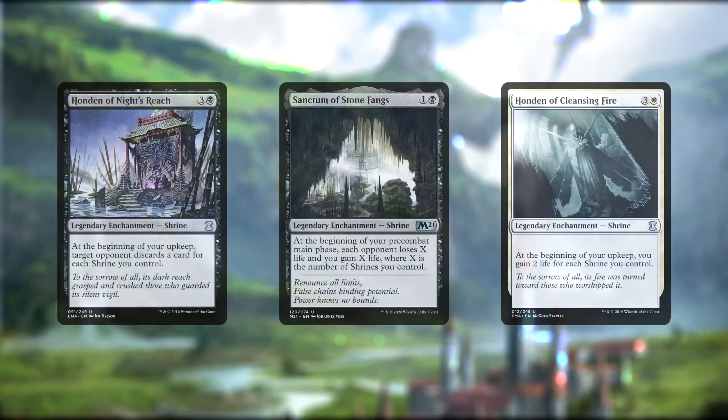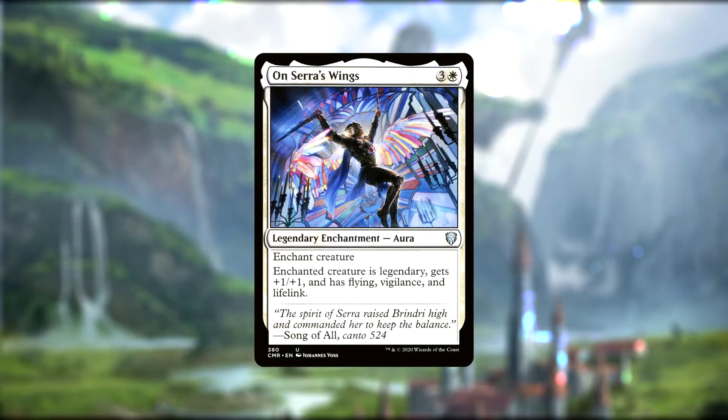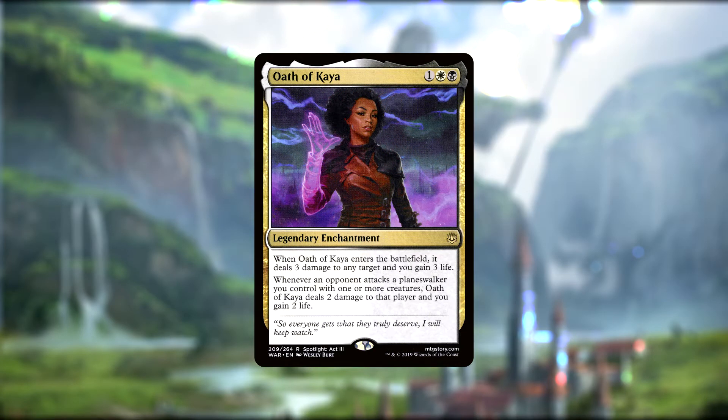One of my favorite bits of this deck are the enchantments, which are all legendary. We run three shrines: the Hondens of Cleansing Fire and Night's Reach, and the Sanctum of Stone Fangs. Cleansing Fire gains us two life for every shrine we control. Night's Reach makes a target opponent discard a number of cards equal to the amount of shrines we control, and Stone Fangs takes life from our opponents and gives us life equal to our shrine count. And yes, I'm aware of the White Sanctum — its ability wasn't worth running, and the minor increase in value from the other shrines was negligible. We also pack Elspeth's Nightmare, an aura that gives us legendary status as well as plus one plus one, flying, vigilance, and lifelink. And finally, Oath of Kaya, which does three damage to any target and gains us three life when it comes down, and drains anyone for two life when they attack a planeswalker we control.